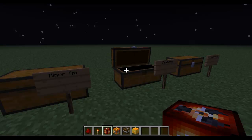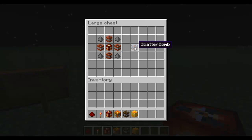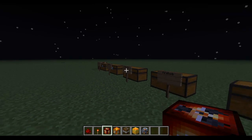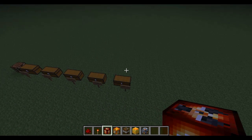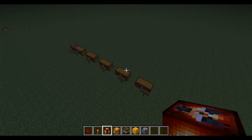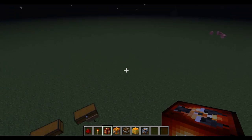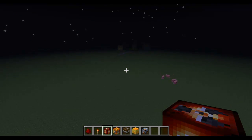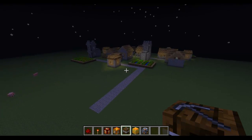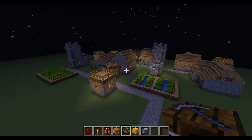But the most dangerous one of all is the Scatterbomb. Now, when I was making all this stuff, it made me think — why test this on nothing, when I could test this on an NPC village? So I'm gonna test the Miner TNT right here, so I'm gonna mute my mic for this.